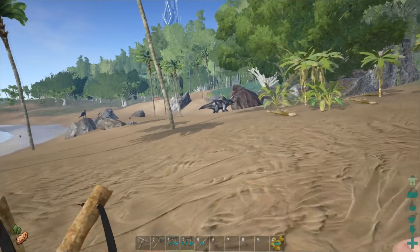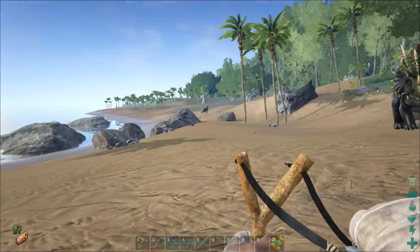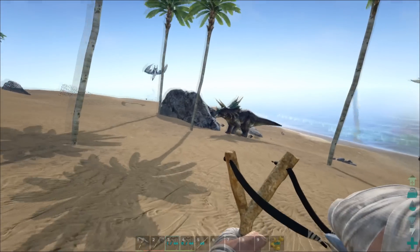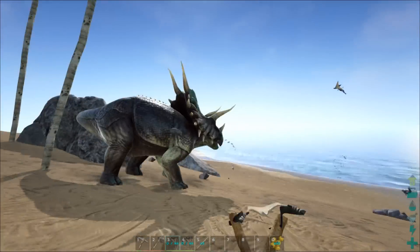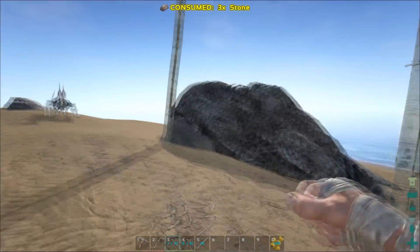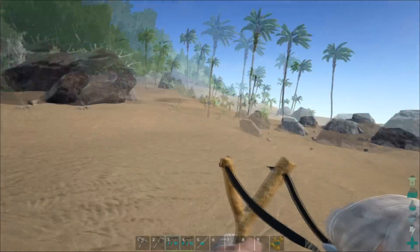Venturing down here I found parasaurs and trikes, but I need a trike way more than a parasaur, so I think we're gonna go for the trike. Let me see what level this trike here is — there's one over here also. This one is level four and this one is level eight. Oh baby, we're gonna go for the level eight!